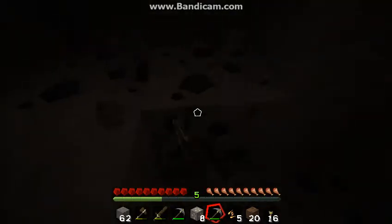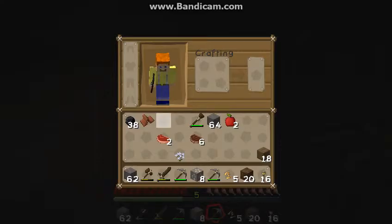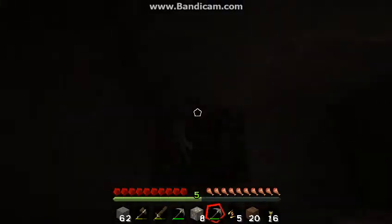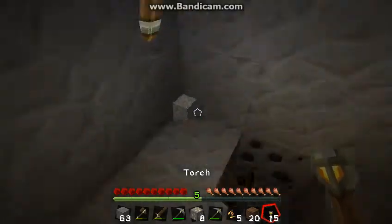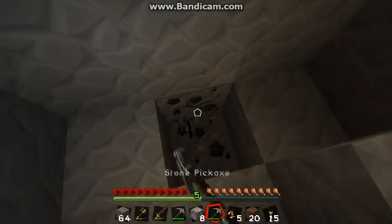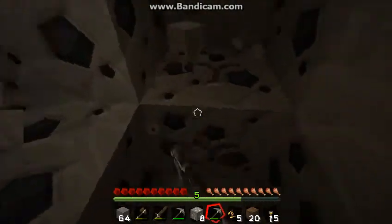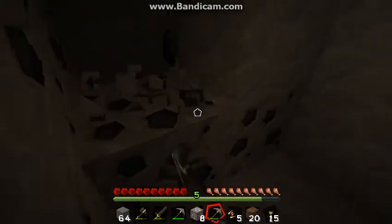Every time I see coal, I see light. How many coal do I have? 38? Two more coals here. Let me place some torches. I love coal. This one's a big vein of coal.